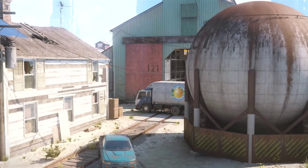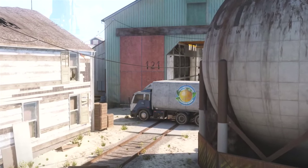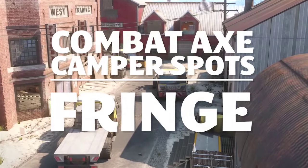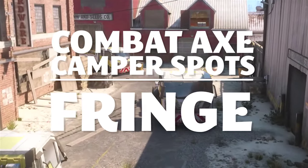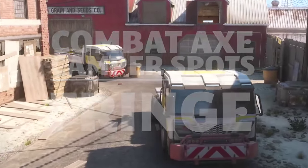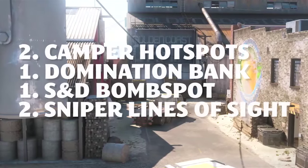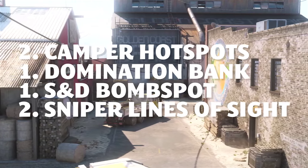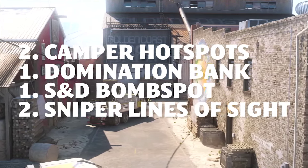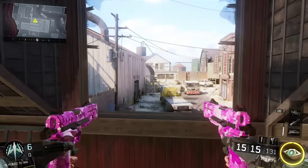What's up guys, Mushroom here and Lemon, welcome to our first episode of Black Ops 3 combat axe camper spots. Really excited to bring you the first episode — this is Fringe. For the next episodes, we want you guys to leave comments below for the next maps you want to do in order. We're going to be doing a few different spots: hot spots, a domination bank shot spot, a search and destroy bank shot, as well as some line-of-sight sniper shots.